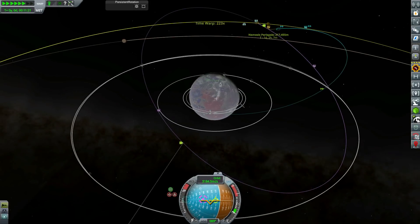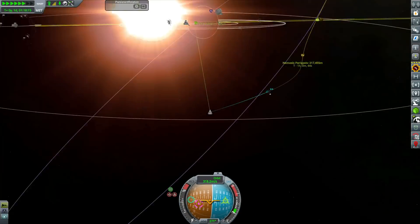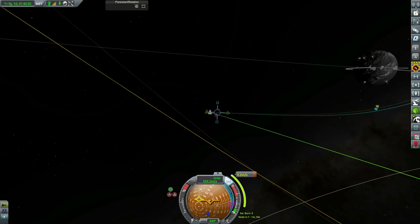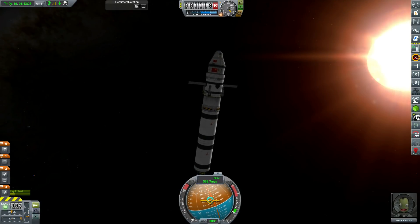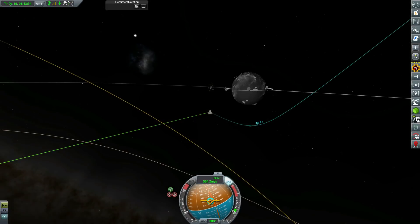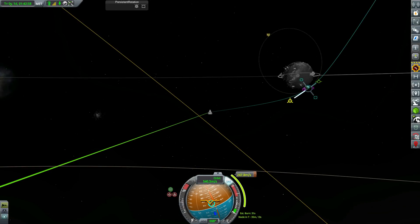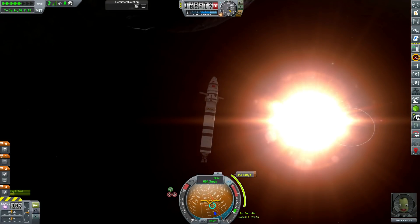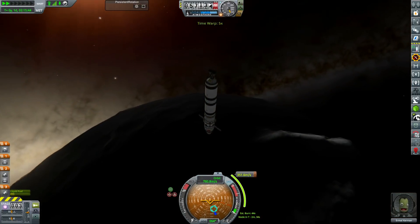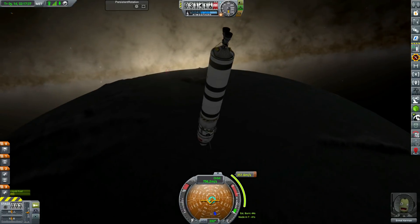We're sending a mission out to Nemesis because the Hyperion surface base has run out of things to research and isn't producing any science anymore. They're also running out of life support. We could top them up, but they've run out of things to research and we're going to need them for upcoming missions. So we're just sending a mission to bring them home. With all our reusable rockets and massive scale launches, even without completing a contract it only costs about 30,000 funds to do this mission.